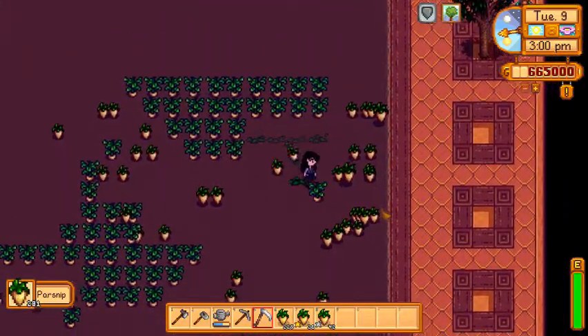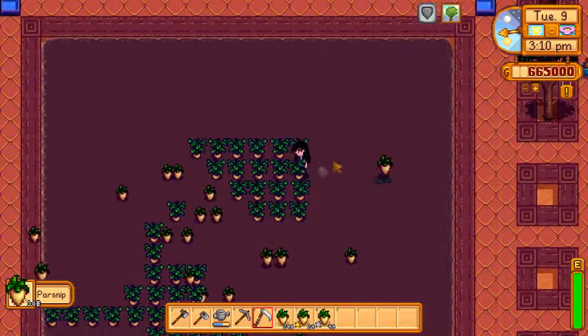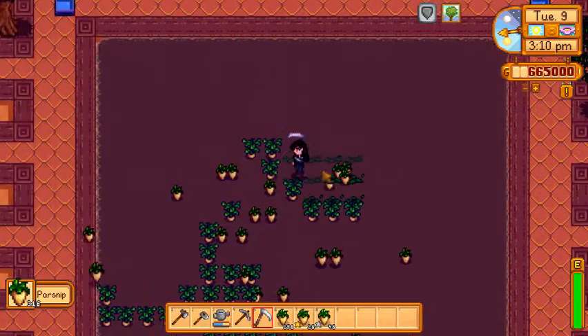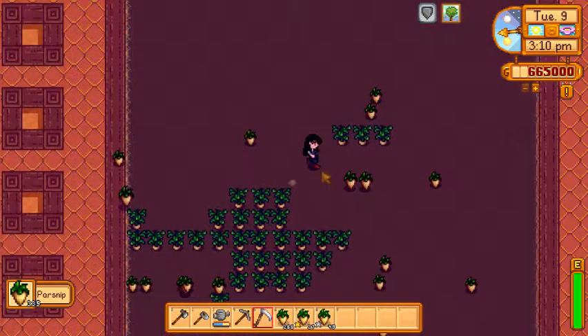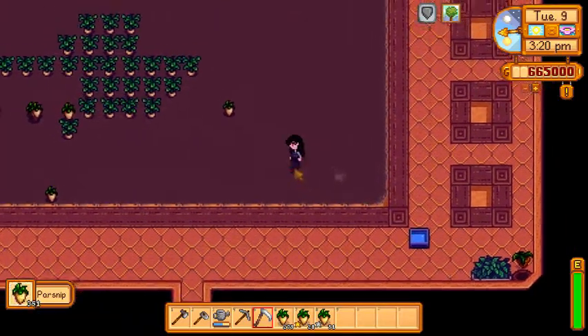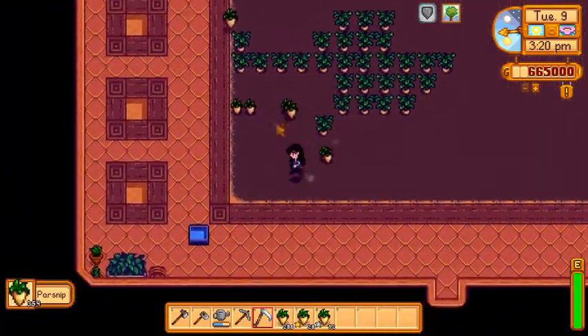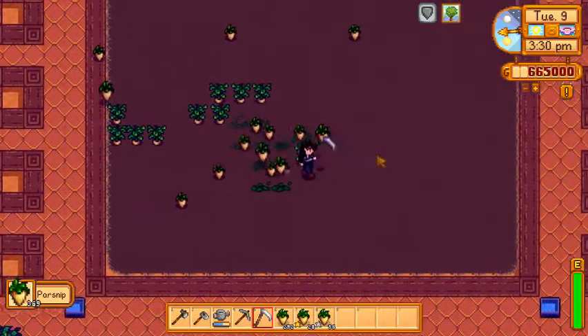Usually when I set up with the original version of the greenhouse, what tends to happen is I'd use iridium sprinklers, and I also like to try and place them efficiently. You can place them efficiently down both sides, but you end up with a column of two spaces which aren't being covered. Obviously with this mod, that really will get rid of the problem.